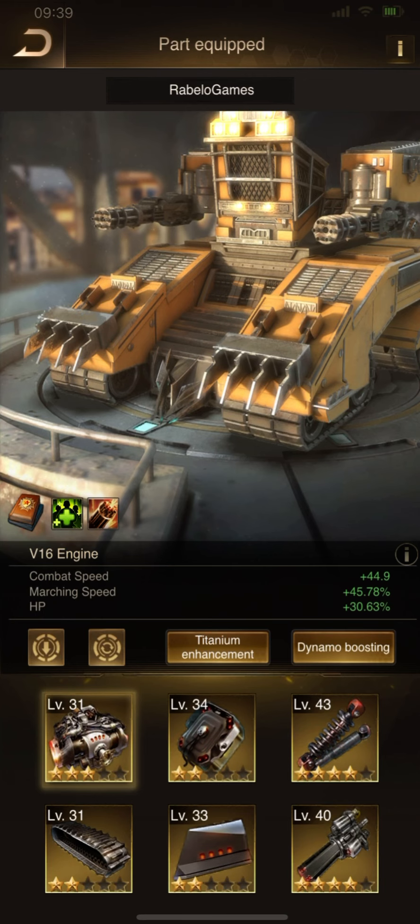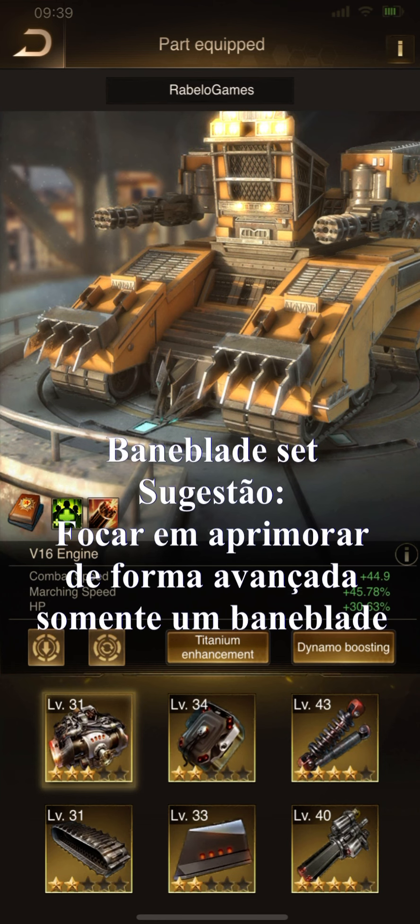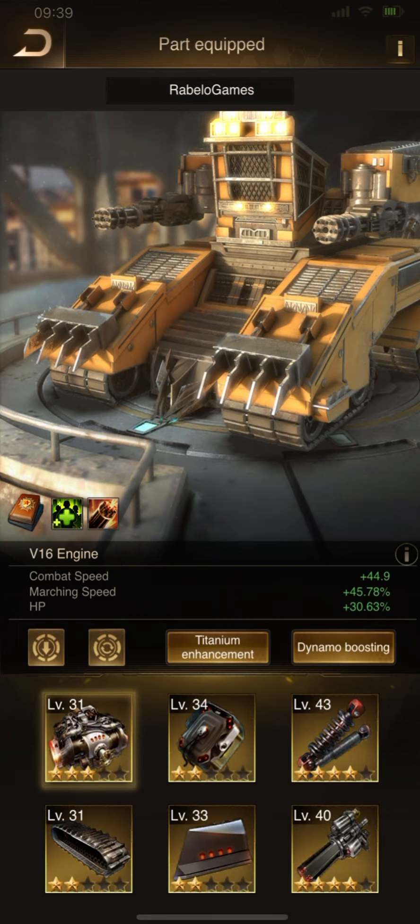About bunny blade — until now I'm not spending money here. I really suggest you to upgrade just one bunny blade for just your best APC formation. Improved bunny blade is very expensive. Therefore, I suggest you to upgrade just one set for the best APC in your account.